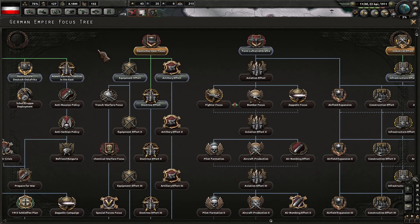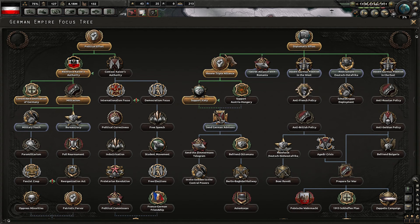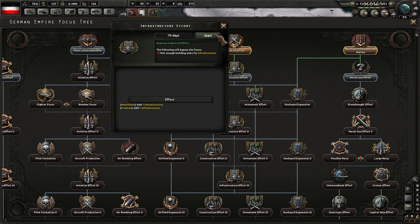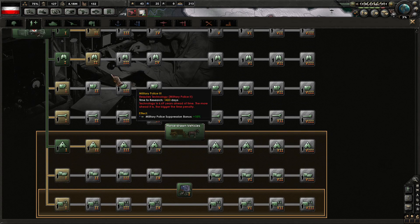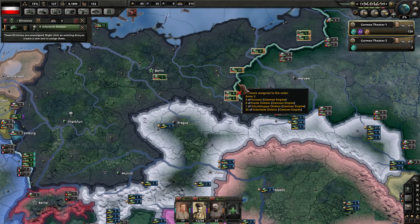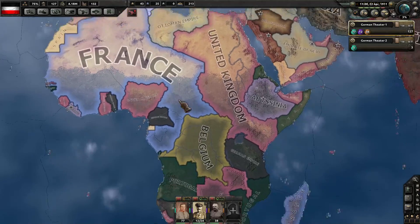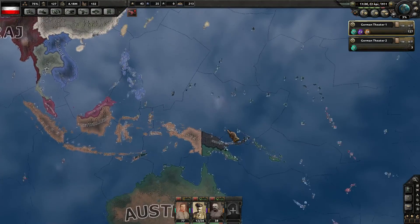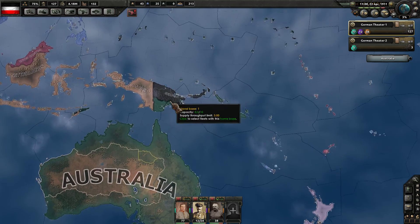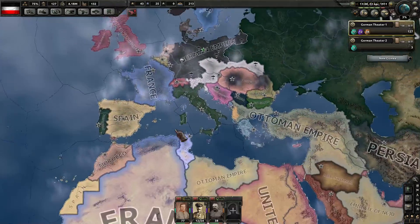We could actually work on the industrial tree next — I think that probably makes a lot of sense. Let's continue down here and go with infrastructure effort. Time for a new research — let's plug in the improved infantry equipment at 434 days. Another new unit we're going to plug into the Russian front. And we do have our territories in Africa that we need to supplement, plus a couple of things going on in Asia. Australia is part of the Entente, so we could actually do some fighting down there. We have zero divisions in that area right now.